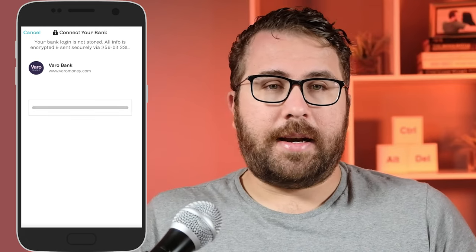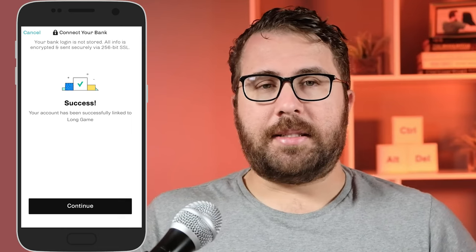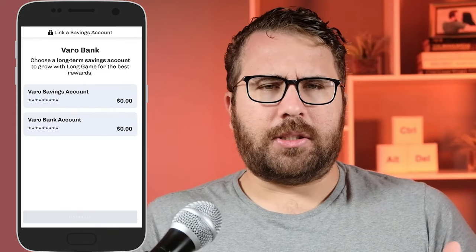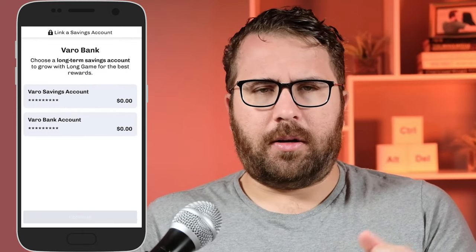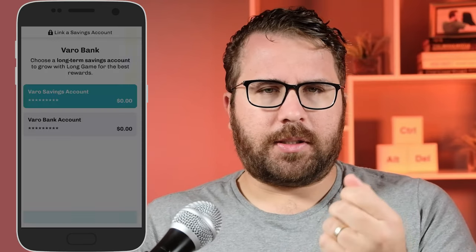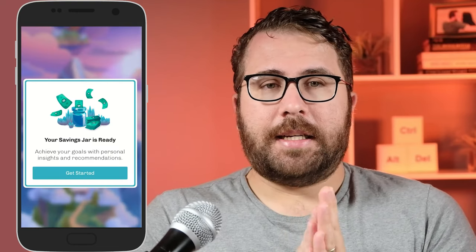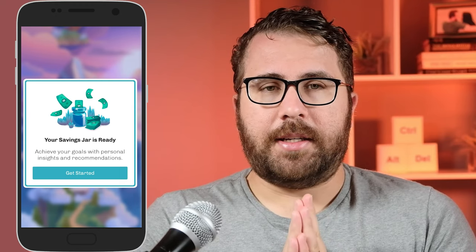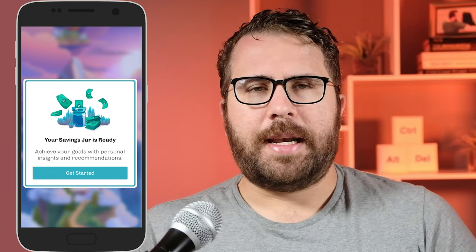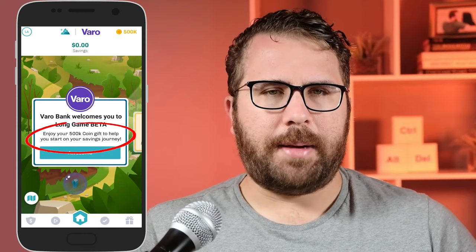Long Game asked to verify my identity via a code sent to my phone — I got the code, put it in, and my account was successfully linked to Long Game. Then Long Game asked me to choose the savings account where I want my Long Game rewards to be deposited. I chose the Vero Savings account because that's the one that earns interest. After verifying my name, I was in Long Game Savings. First thing I saw was 'your savings jar is ready' — and then I got an initial 500,000 coins to start playing immediately.